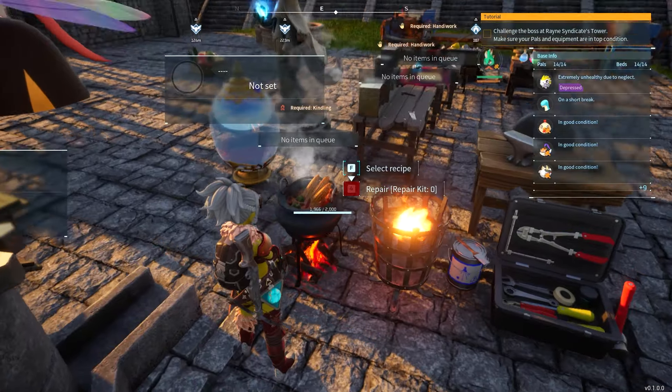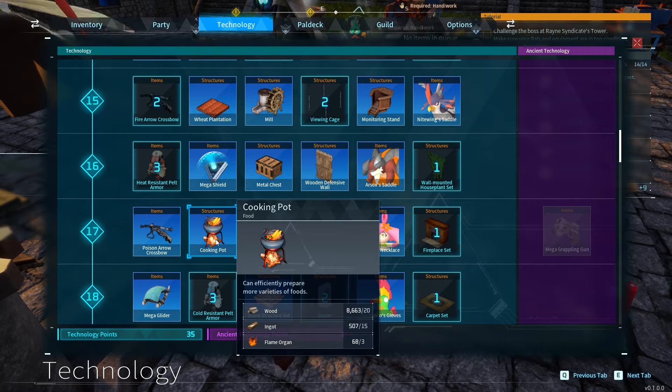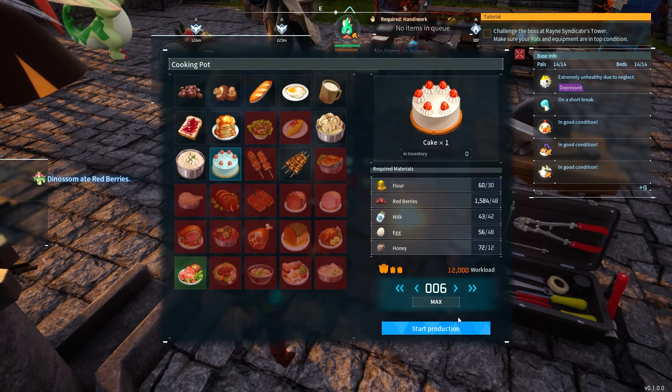Now you'll need to go to your cooking pot — you can see the ingredients to craft it and the level you unlock it at on the Xbox Game Pass version of the game. You make the cooking pot, then select recipe, select cake, and you can see all the ingredients on screen right now: flour, red berries, milk, egg, and honey. Quite a difficult thing to make.